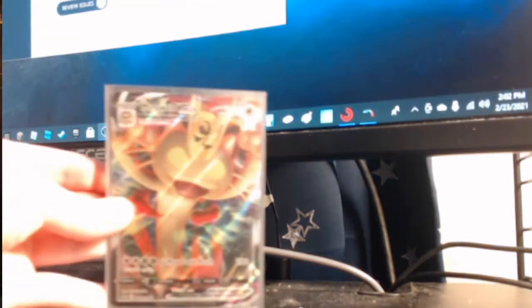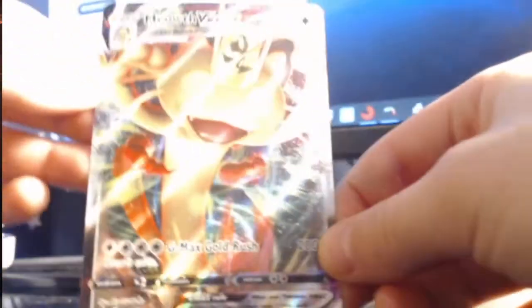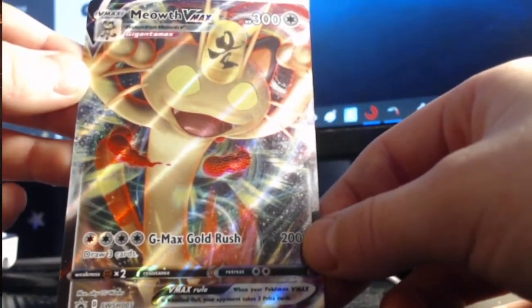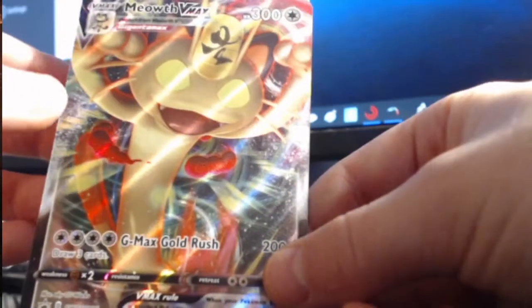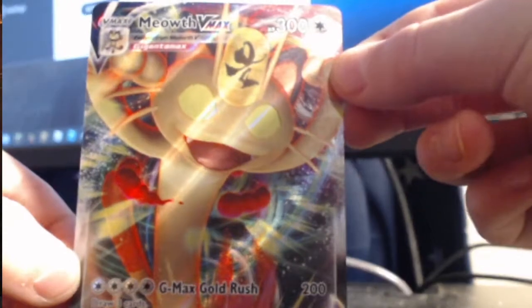Starting off with a Meowth VMAX. It's in a sleeve right now, but I'm gonna pull this out. It's shiny. I pulled it out of the card pack off cam — I've never done a card pack, I'm not going to Target today to buy a card pack. But yeah, this is probably my favorite card that I have.